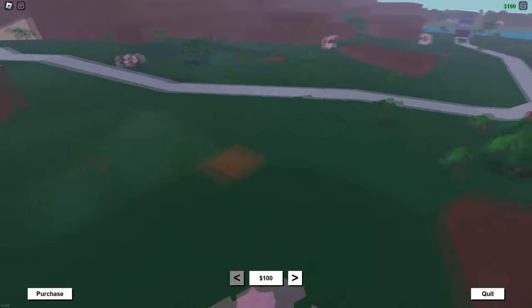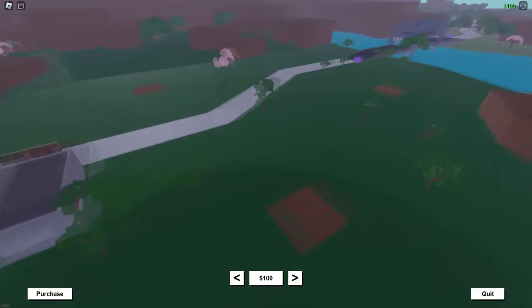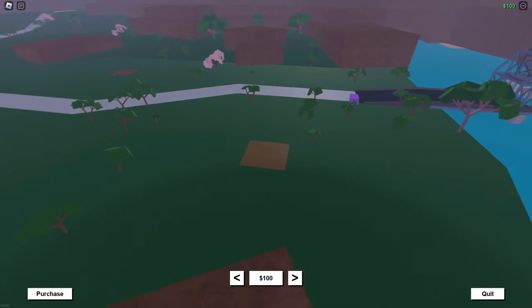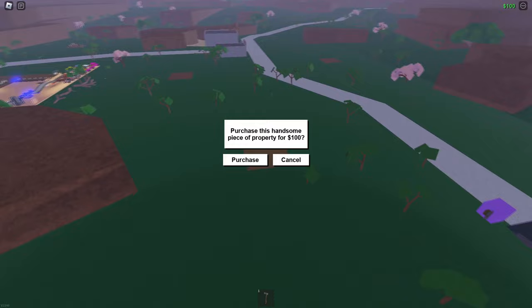Click the arrow buttons to move to another location. After you have found a good spot, click the Purchase button in the bottom left of your screen.